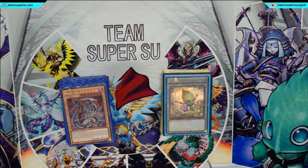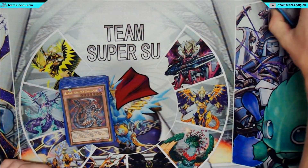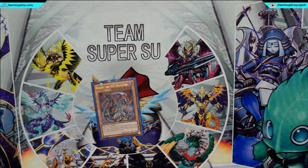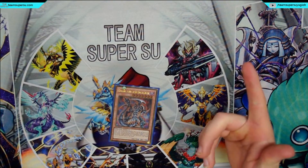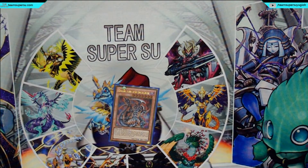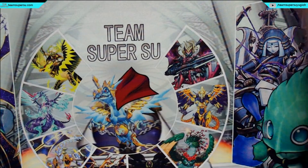One thing I want to point out before I get started is this deck doesn't contain Nodin. If you want to go watch a deck profile that contains Nodin, go ahead. I'm going to start off with one Dark Armed Dragon because the deck is all Darks, so getting him out is easy if you have the three Darks. With Blizzard and Tamer Joe you can get back your Darks, but sometimes you have way too many and he becomes dead in your hand — that's why I have Allure, so you can discard him.